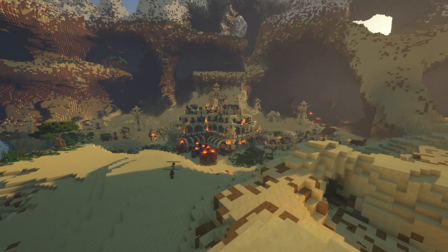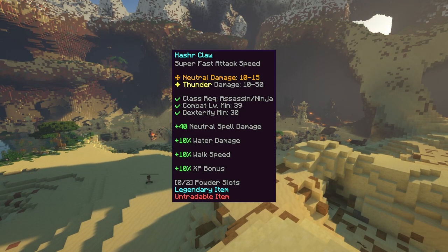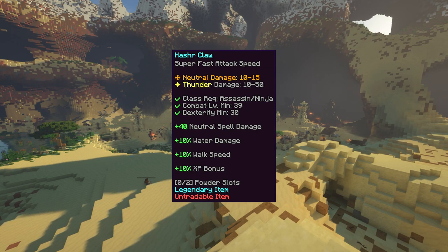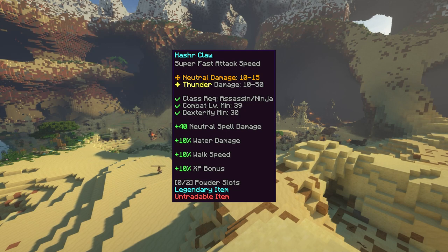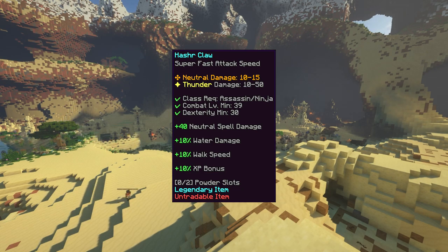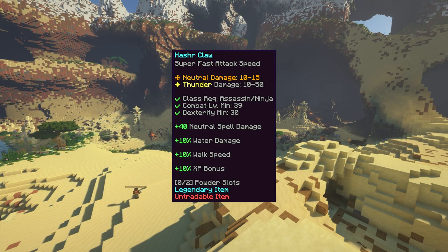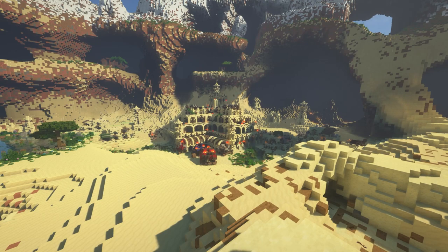Assassin, however, is the class where this set really shines. This set in tandem with the level 39 Hasher Claw that you can buy from the Sand Swept Tomb is really powerful. That weapon is already considered to be the best assassin weapon at its level, and this set complements it wonderfully by providing a ton of dexterity, a ton of added main attack neutral damage without sacrificing attack speed, adding neutral spell damage so the weapon can do a lot more damage with spells, and providing mana steal which allows you to make use of the weapon's super fast attack speed to recover mana to use with the spells that will now do considerably more damage. This set was made to be used with a weapon like this, and the Hasher Claw is the best example at this stage in the game.